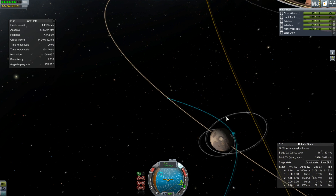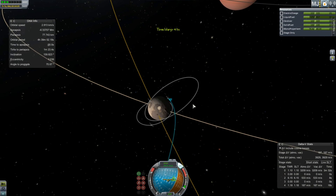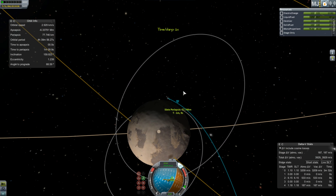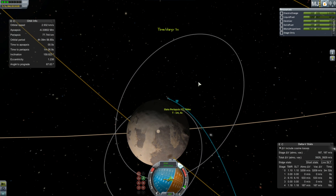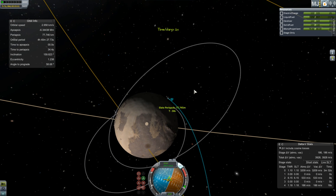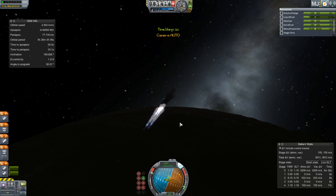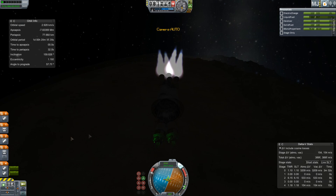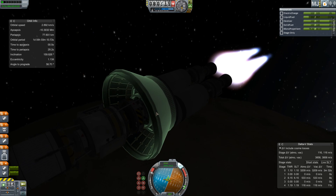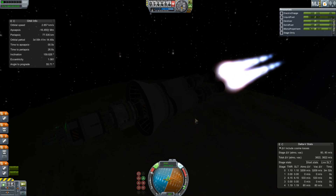Here we are dropping down closer and closer to Slate. You can see we've got a couple of satellites already in orbit — the one I dropped off last episode, which I think is the one in the highly elliptical orbit. The other one is the first probe I ever sent to Sarnus, which is just a little science probe. I've been very interested in Slate. I tried to land on Tecto, but I really don't like the atmosphere — I kind of got stuck there because the atmosphere was way thicker than I had anticipated, which was very, very stupid of me.